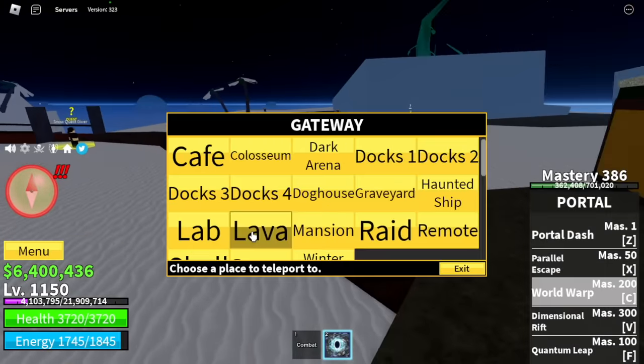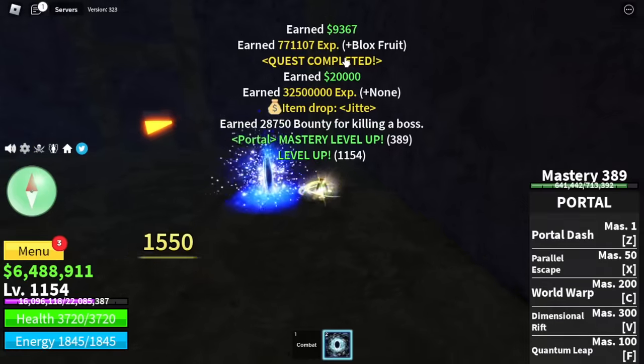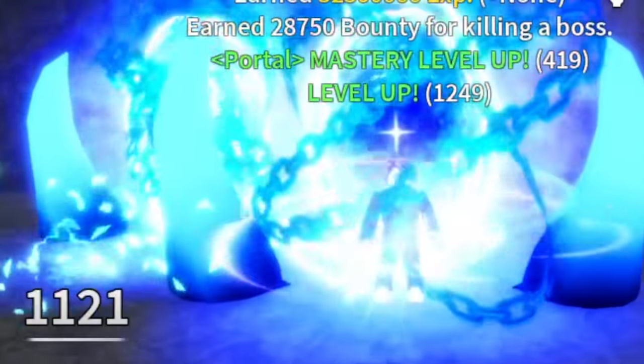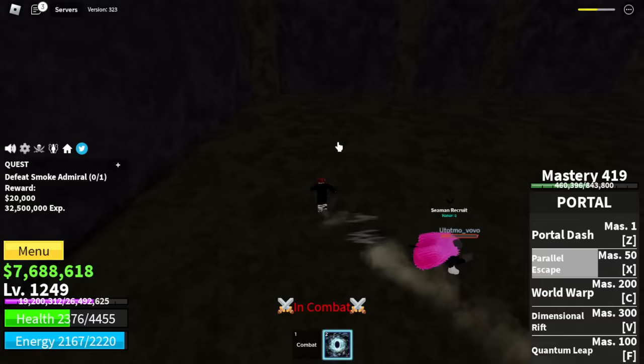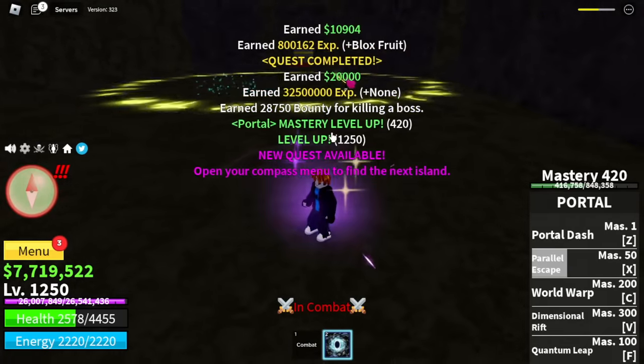Next island is the Hot and Cold. Our target is the Smoke Admiral. He's very easy to defeat. Just do server hop here until you're able to reach level 1250. Shout out to Movovo for helping me defeat Smoke Admiral once — because of this, I reached level 1250.